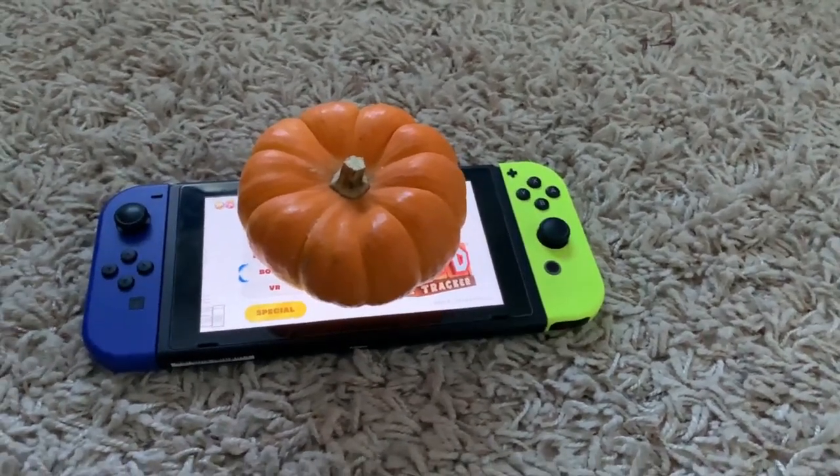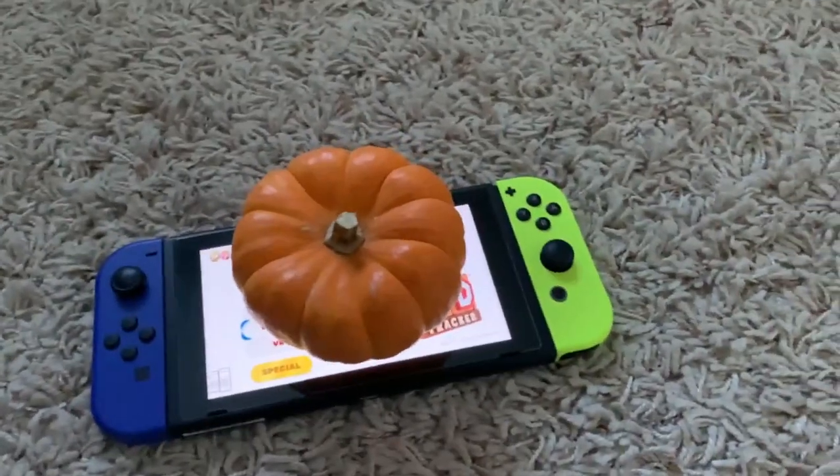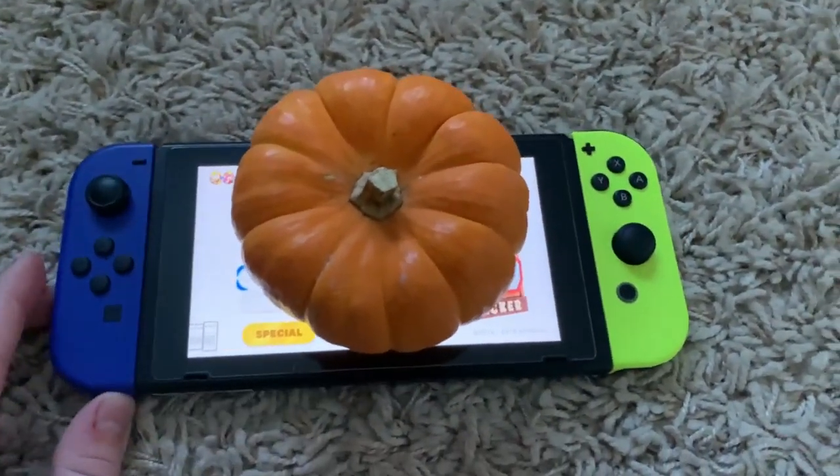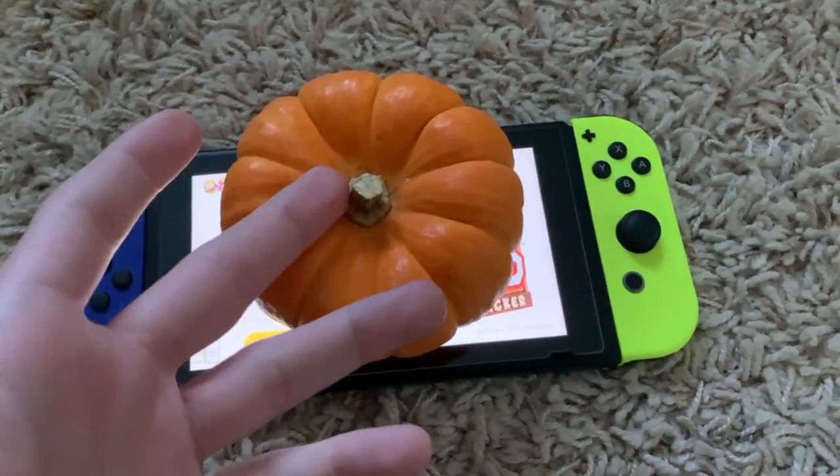Hey guys, Sheila Coop here. I need some advice. I can't get this pumpkin off of my Switch. I'm trying to play Captain Toad Treasure Tracker right here, but I can't with this pumpkin on here.